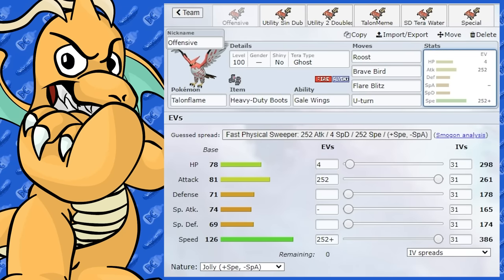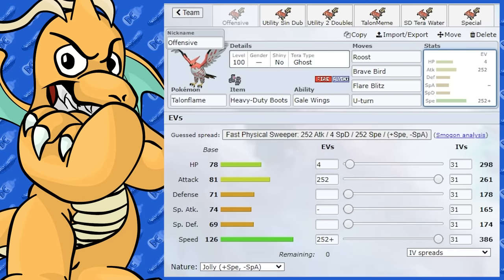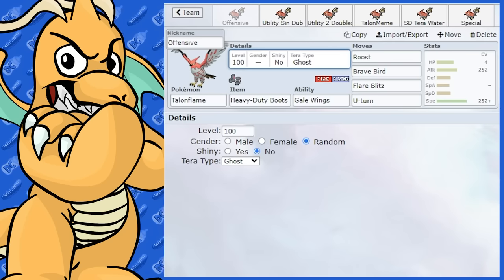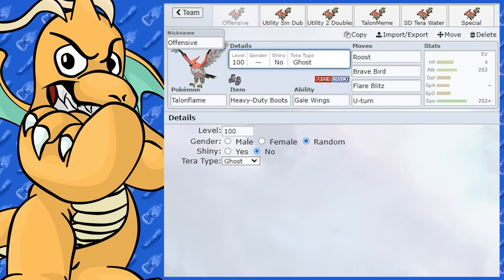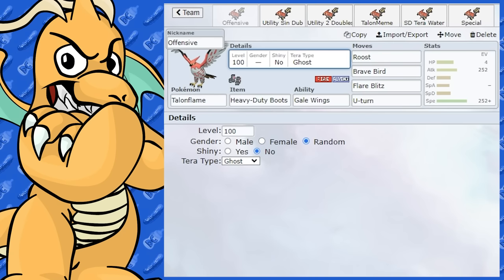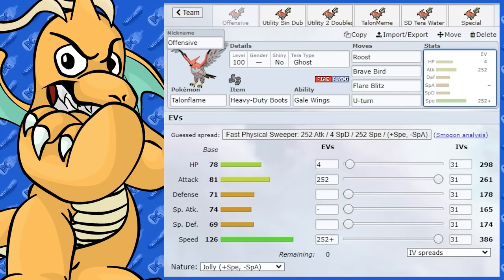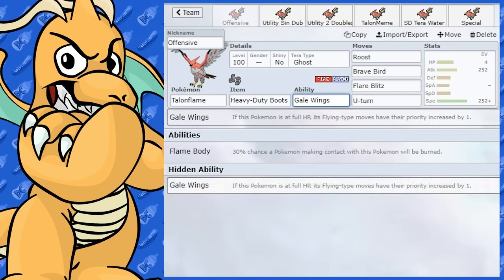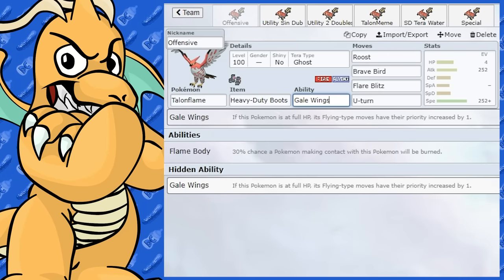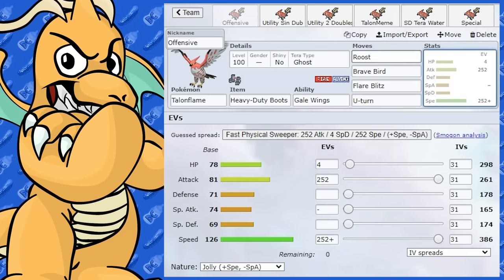This offensive set has Brave Bird and Flare Blitz as main STAB moves, with Brave Bird working very well with Gale Wings. I've also got U-Turn for scouting — if you come across a Rock-type Pokemon that's a bad matchup, you can just U-Turn out. For the Tera type, Flying or Ghost seem to work best. Ghost is good for getting around priority moves like Extreme Speed from Dragonite or similar Pokemon.